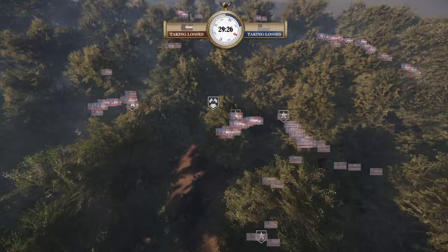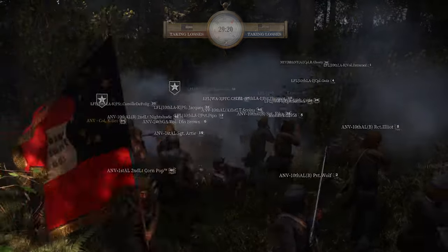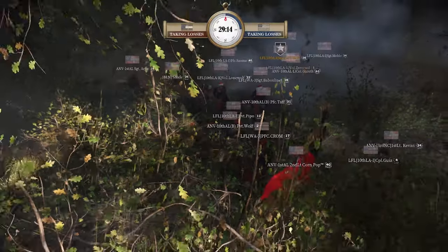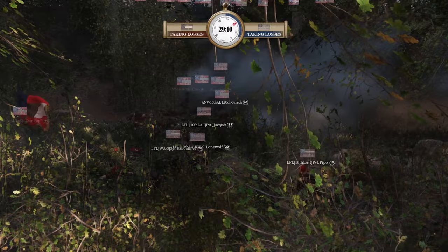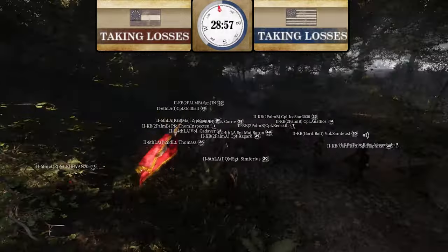LFL is going to slam into ANV or right next to them — basically touching. What happens at the top! LFL is actually charging and ANV is going to get slaughtered — another brilliant flanking maneuver. Actually it's quite close. ANV falls back — LFL won very barely. Confederates are still ahead on tickets because a lot of those guys were skirmishing out of line, which you should not be doing.